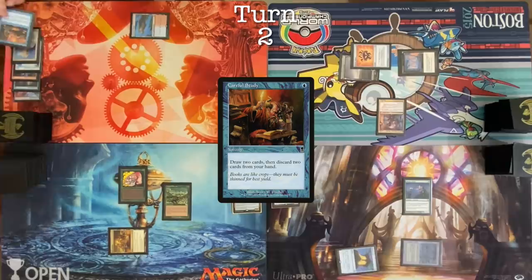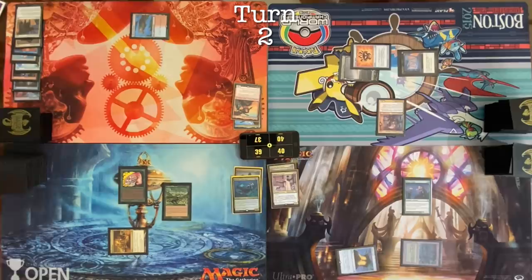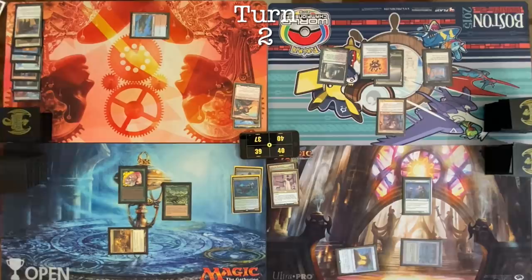Untap. Draw. Guys, this is horrible. Cast a Careful Study. I'm going to discard an Alms Collector and an Open the Armory. Now you've really sent me the message. Pass turn. Untap. Upkeep. Don't take damage. Draw for turn. Verdant Catacombs. I have three black sources, but I'm going to pass the turn.